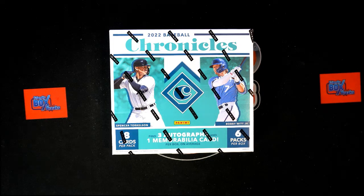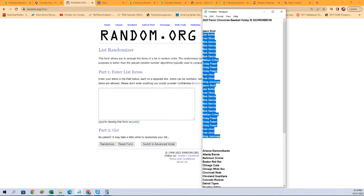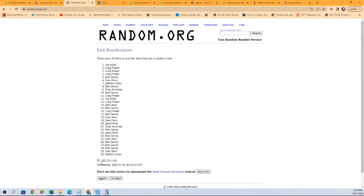Here we go. 2022 Panini Chronicles Baseball Hobby Box 108. This is a random team break, so we need to randomize the owner names and team names seven times each before we do anything else. Let's do that right now. I'm going to pair them up on this spreadsheet and find out who everybody has. That seven-time random — one, two, three, four, five, six, and seven.